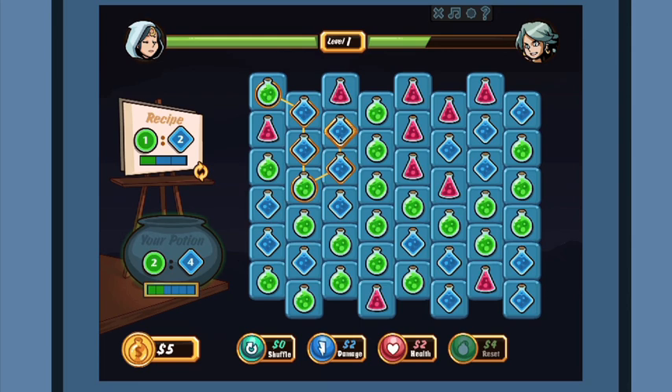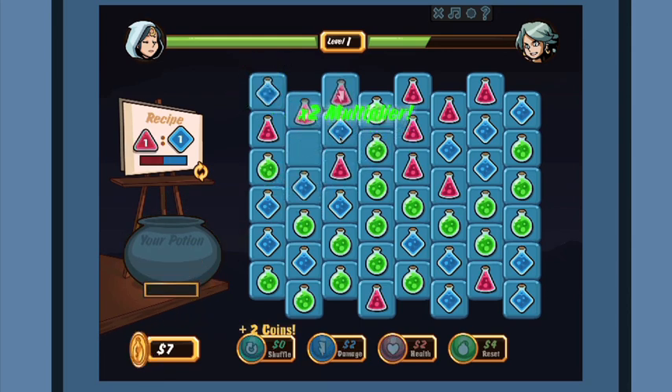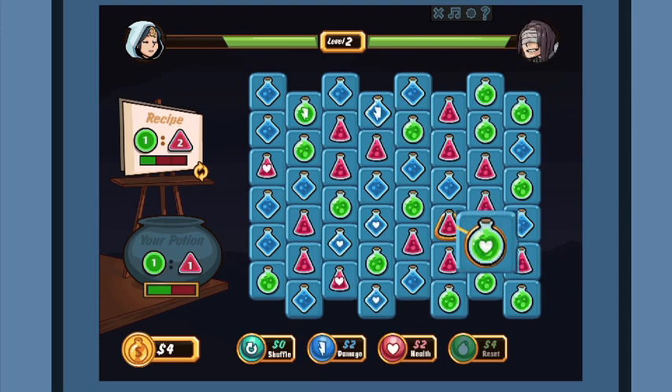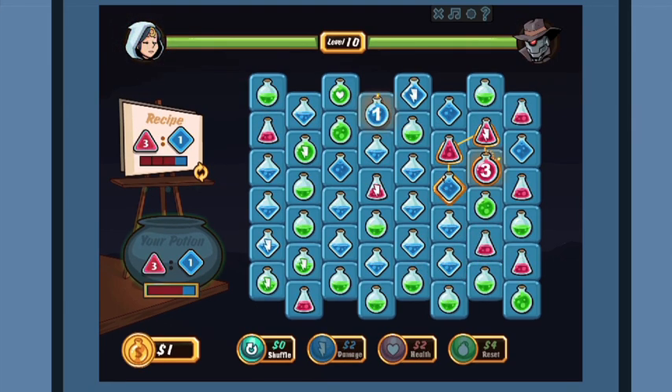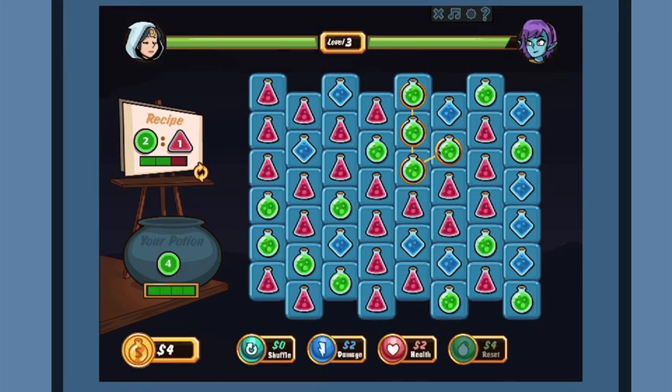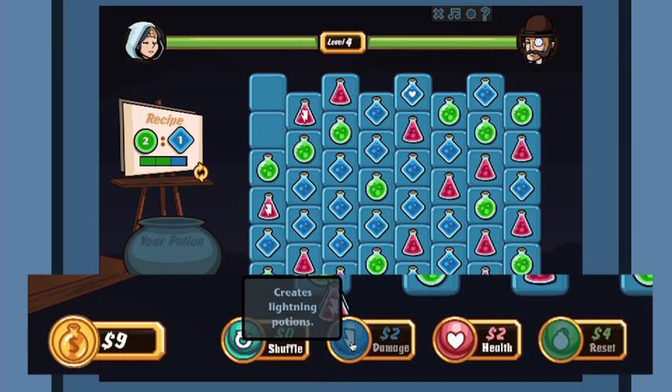In early levels, players learn how to strategize. They pick lightning bolt potions to damage their opponents and heart potions to heal themselves. Players must use bombs before the bombs count down and explode. They soon discover that creating equivalent ratios will yield coins that allow them to buy abilities.